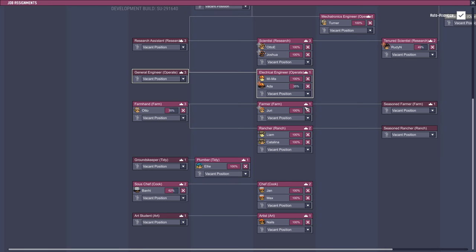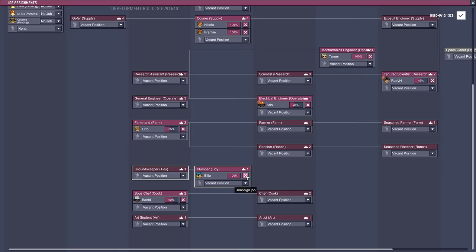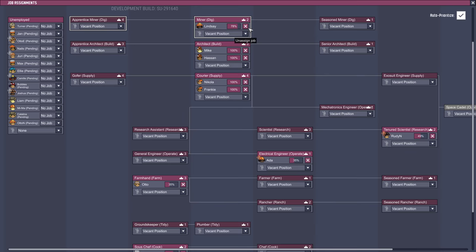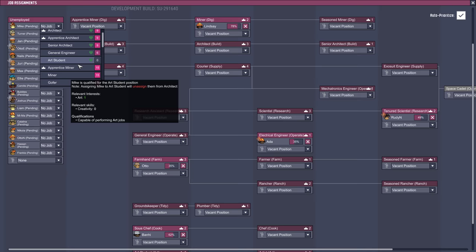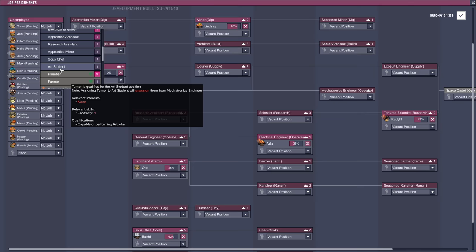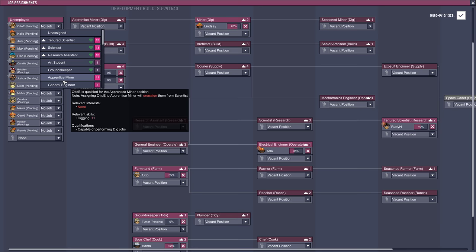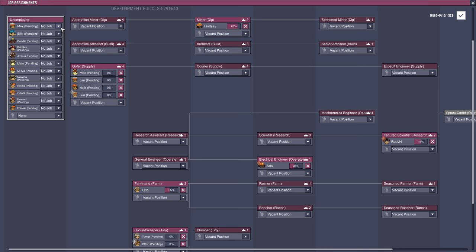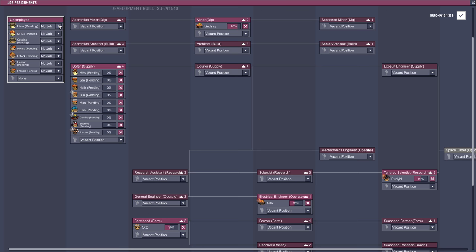Jobs — I noticed all the dupes are pretty much fully jobbed out. So what I'm going to do is clear all these ones that are at 100%, because it's always good to have your dupes training all the time. Some of these dupes are probably going to die, but we'll see. I'll get them all doing something they haven't done. These crowns mean they've done the skill. I like to put everyone on Gopher first — it gets them set up for exosuits and they can carry more and move stuff around faster.